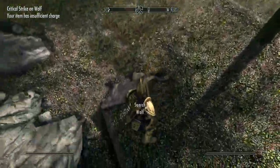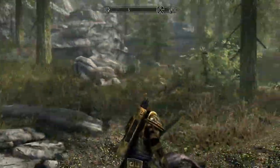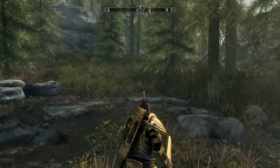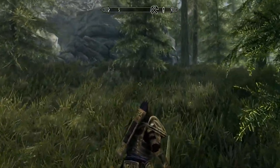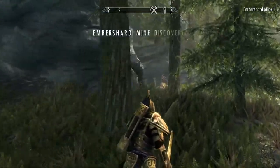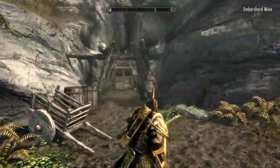Okay, wolves are now just one-hit creatures. Now let's see if I can find the Ember Shard Mine. It's a little forward here. There is a back entrance to the mine around here, and I'm not going to bother to try and look for that. Here we go — Ember Shard Mine, and now to take this guy on.